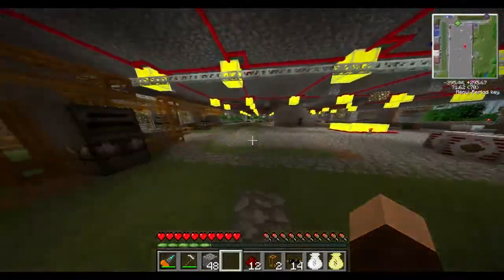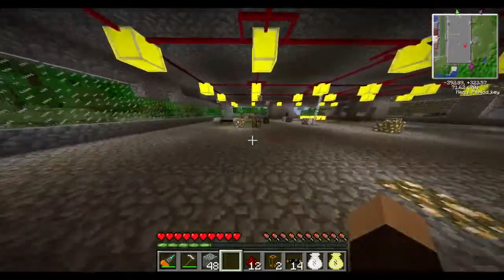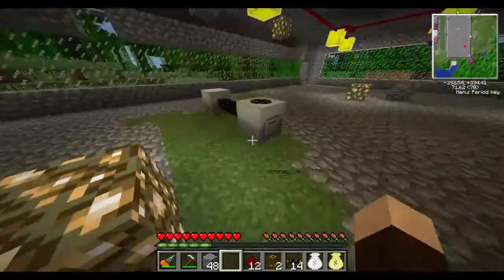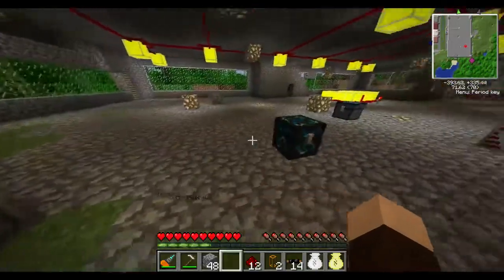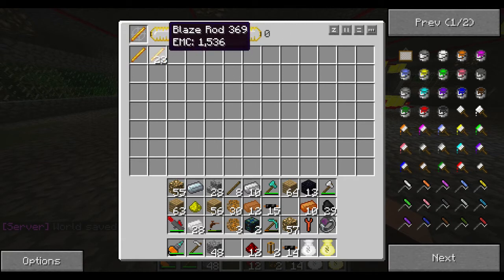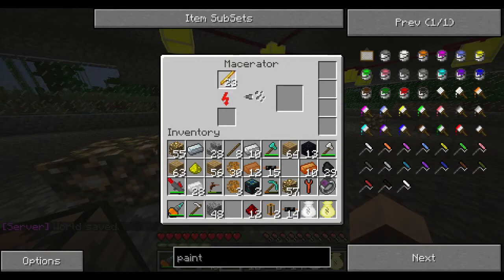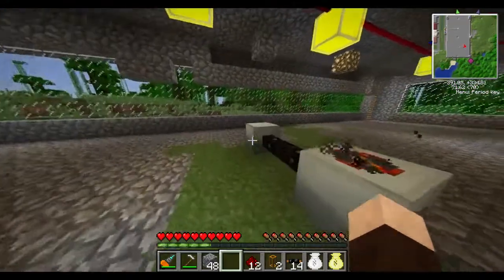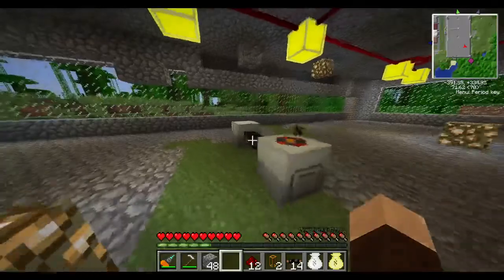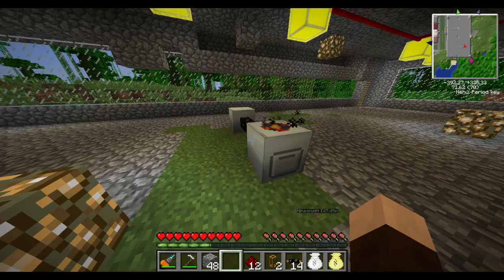We'll figure out why we're having weird redstone issues later. But back here in our world we have our machines. So now our macerator is done macerating — we've got 45 blaze powders. We went from having a single blaze rod to now we're at 23 of them. We can take those 23, put those back into our macerator — make sure we've got some power going on — so we're actually creating energy out of nothing, which is against the laws of physics.